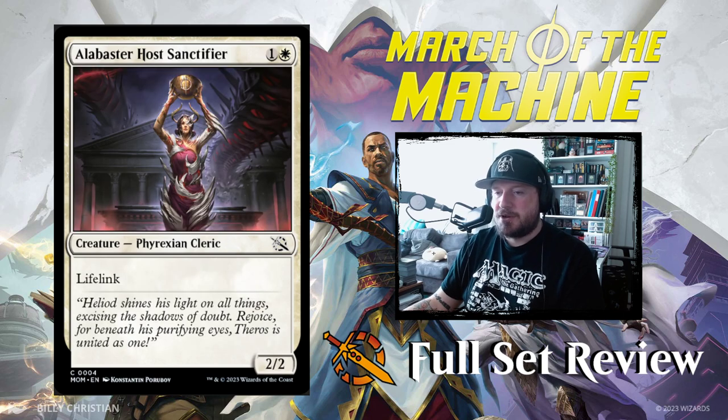We've got another card: Alabaster Host Sanctifier. One and a white for a 2/2 Phyrexian Cleric with lifelink. That's pretty good.